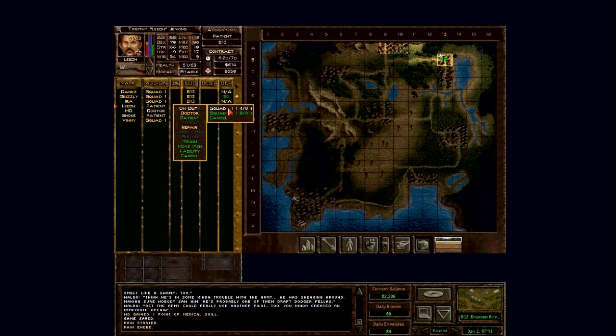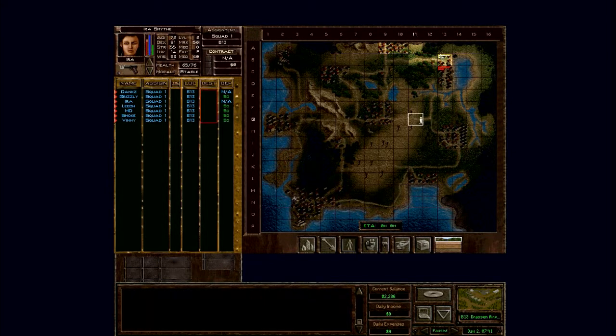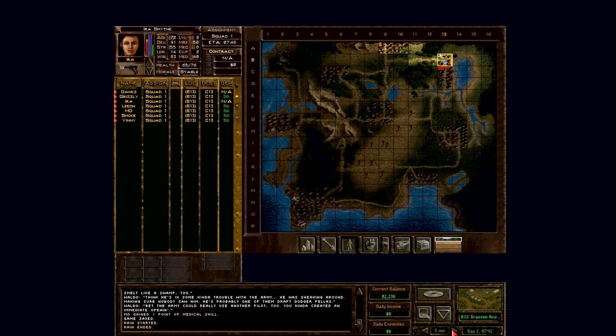Everybody's pretty much rested. MD is actually quite good on stamina as well. So let's just go and kick some butt here. There's even less of them here - there's what, nine? Compared to ten here. Should be done quite easily. Let's just move forward. Nine versus seven of us - we should be able to do that. We get a relatively healthy squad.